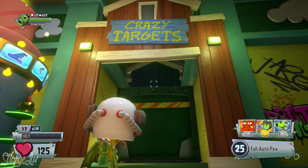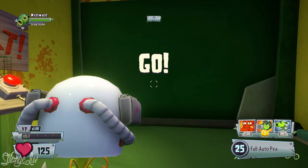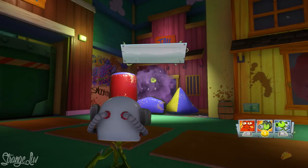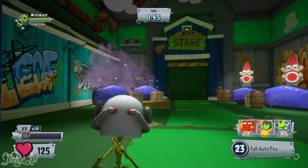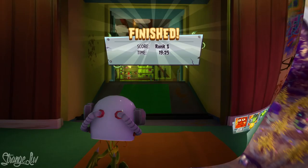Speaking of minigames, we also get a brief look at the target shooting minigame where you go through a garden gnome shooting gallery and try to finish the course with the best time and probably the most accuracy. Since this is in the Backyard Battleground, you could also probably use the shooting range to test out characters' shooting abilities — like if you unlock a new variant and want to test them before taking them to multiplayer. I'm excited to try out this shooting gallery minigame.